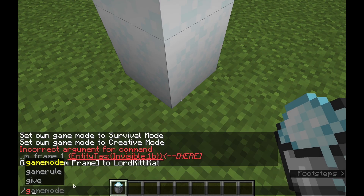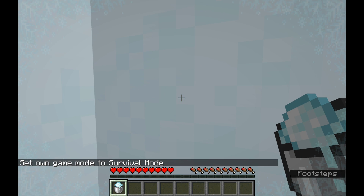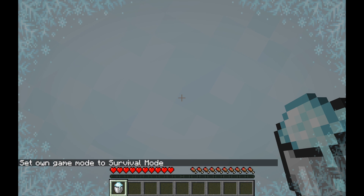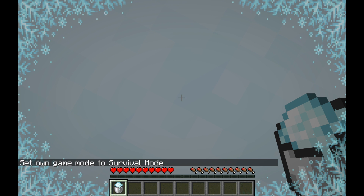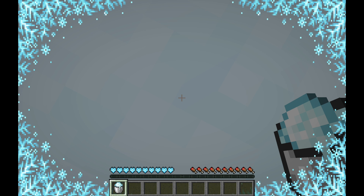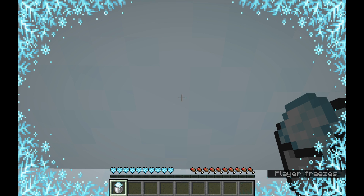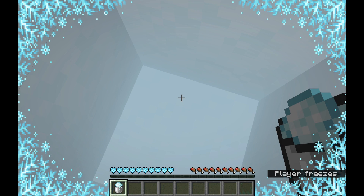If I go into survival mode and step in here, there will be an animation that plays around the side of my screen and it'll slowly get more solid. Eventually it happens — see my hearts turned a different color and I start taking damage. The caption says 'player freezes' — you can now freeze to death.